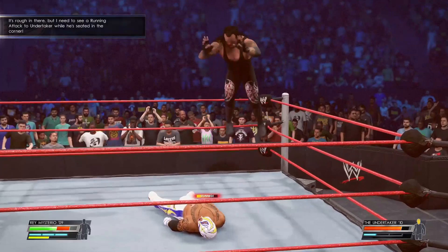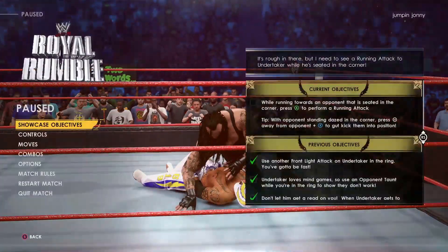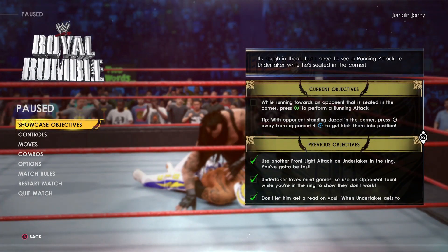After the cutscene you have to get Undertaker sitting down on the corner turnbuckle, either by Irish whip or dragging him. Then press the left analogue stick in the direction away from Undertaker and the quick attack button. This will kick him and get him in the right position. Then run at him and press the heavy attack button.